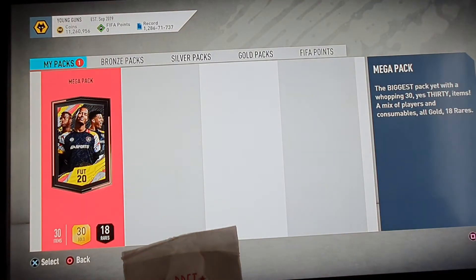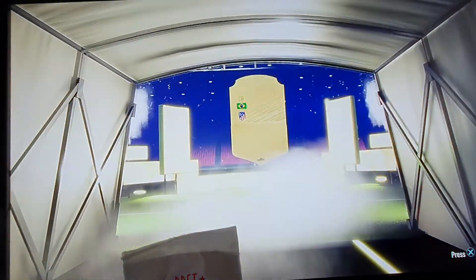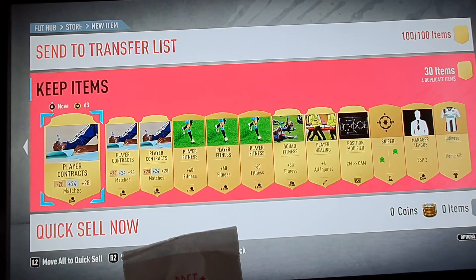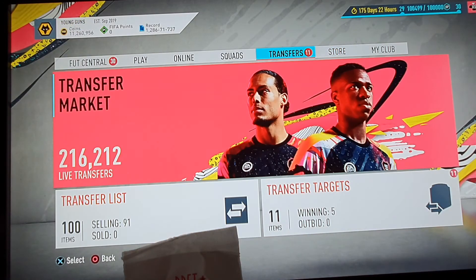We'll just put all these up for sale, we don't need any of these — not much more we can do with this lot. We're just going to update the store catalogue and now we have the mega pack to open next. Wow, it is quite a disappointing pack really, I was expecting something a lot more than this. Unfortunately EA have not delivered yet again, but we'll keep our spirits high and we move on.